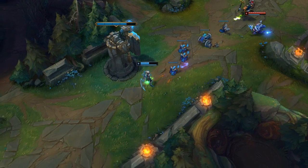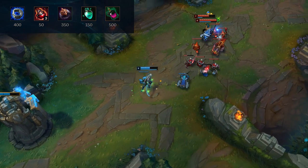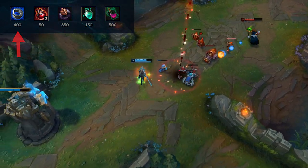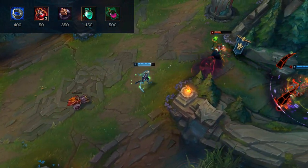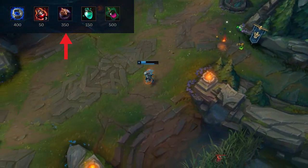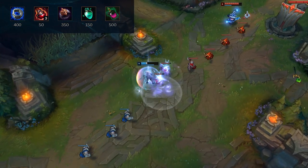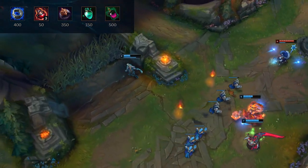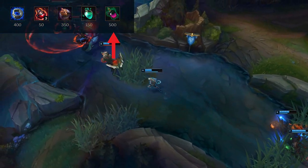Now let's jump to Diana's builds. For starter items, typically go Doran's Ring and 2 Pots — the generic start for AP champions with mana. Or go the riskier option of Dark Seal and Refillable Pot. Dark Seal amplifies potion healing, which pairs nicely with Refillable Pot and saves you from buying potions every back. The risk is that if you die you lose the AP stacks. You can also go Corrupting Potion in matchups where Diana is farming safely for late game, since it counters her mana issues without Presence of Mind.